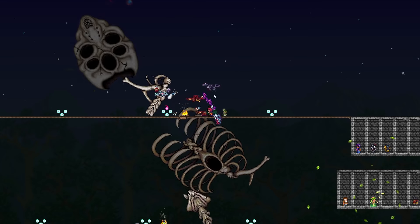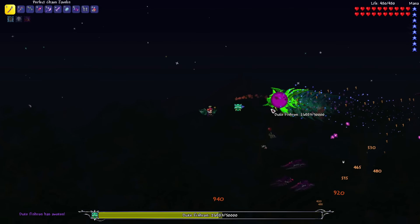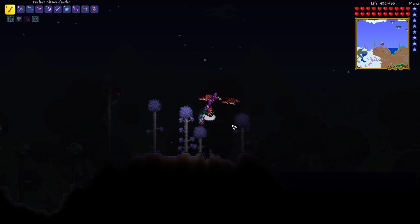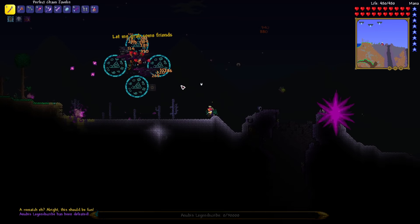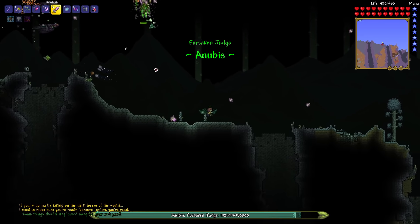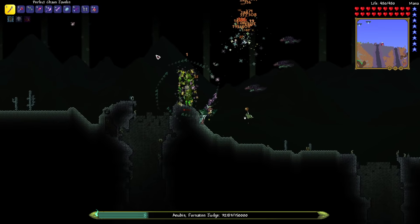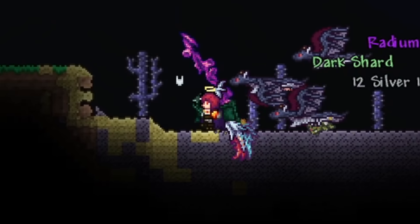Right after taking out Moon Lord I decided to fight enraged Duke Fishron and we absolutely blasted through him — I never thought those words would ever leave my mouth. Then I went back to the desert to fight the second form of Anubis. We took out his first form quite easily, which summoned in Anubis the Forsaken Judge — the second form and the very first post-Moon Lord boss we had to challenge.